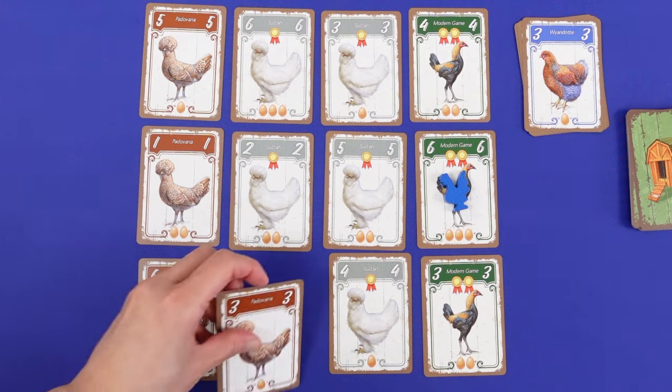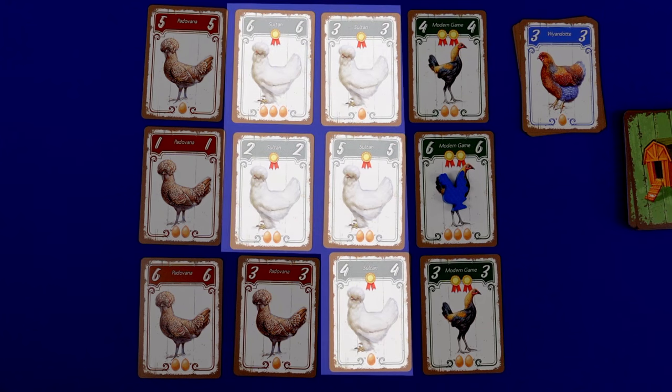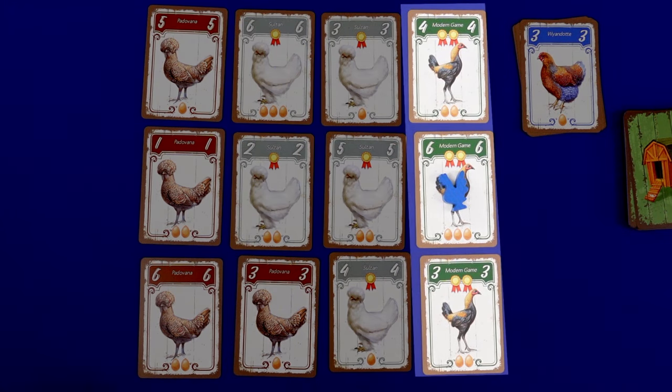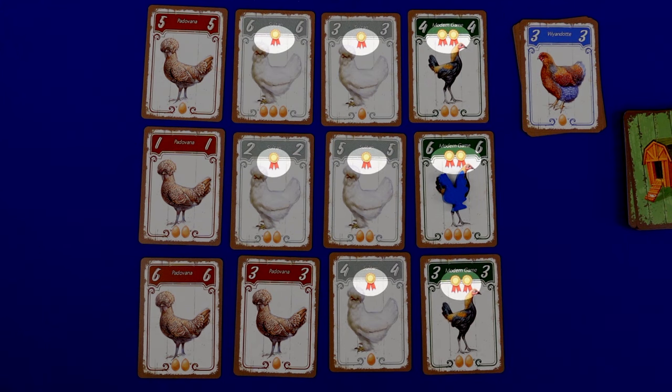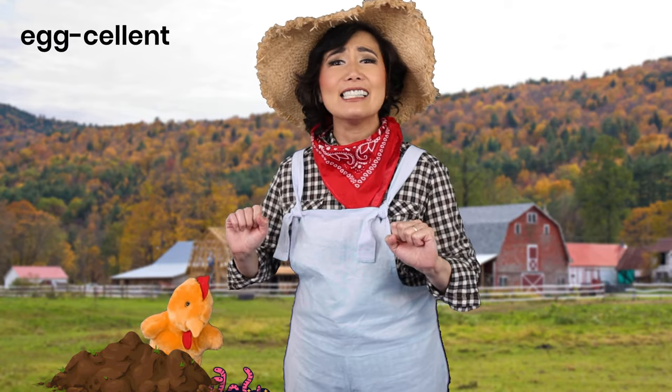After each player has 12 cards, the game ends. Players score 1 point per egg for the largest group, and potentially the rooster group too, plus 2 points for every 3 medals on all hens and goal card. The winner with the highest points is the most excellent chicken breeder.